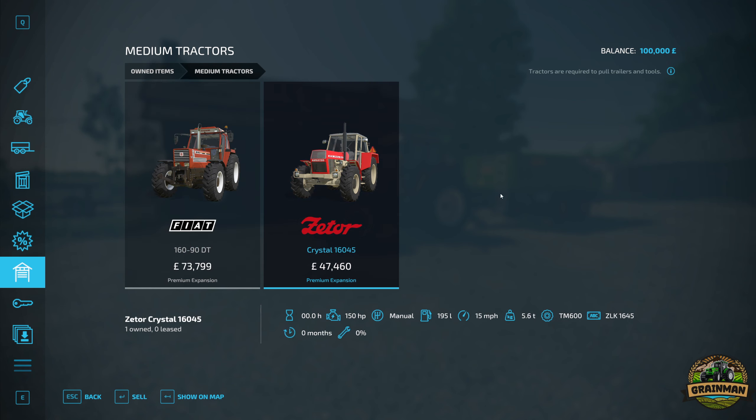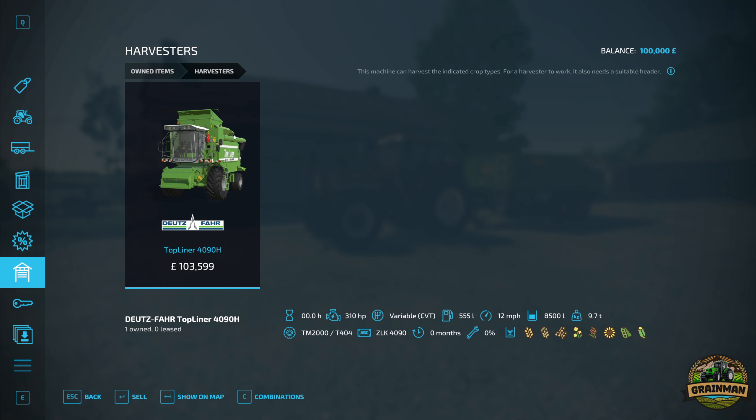We've also got a really nice Zeta Crystal 16-045 with 150 horsepower - no damage, no age on it, and that looks really nice. We've got the standard Deutz Fahr Topliner 4090H harvester that does all the standard crops.